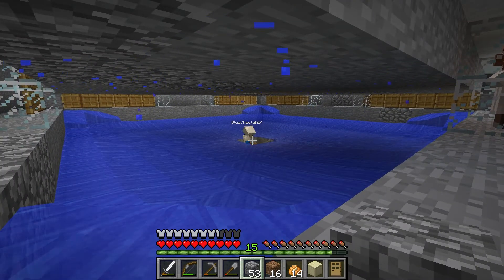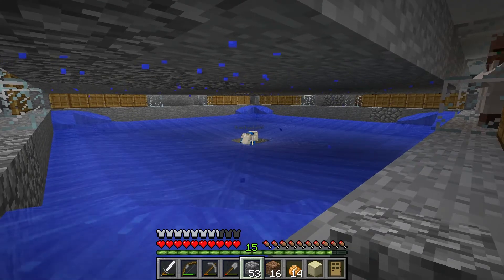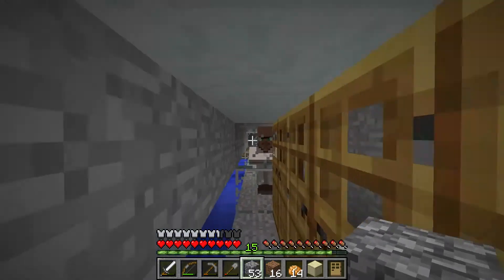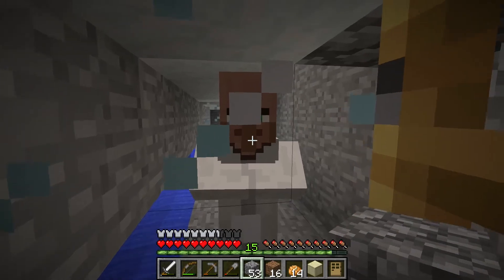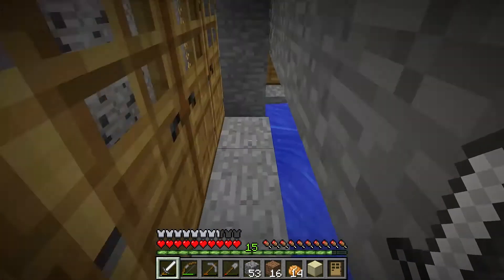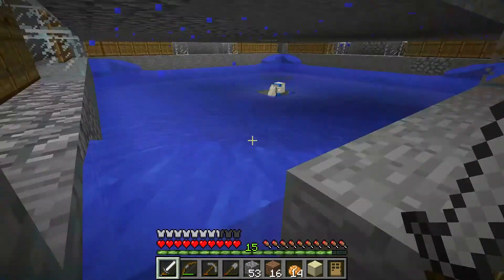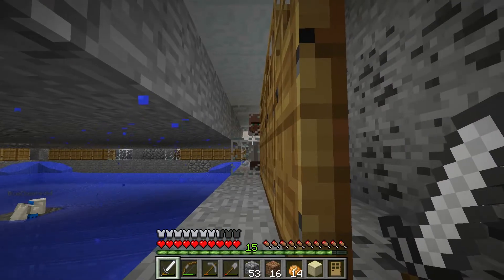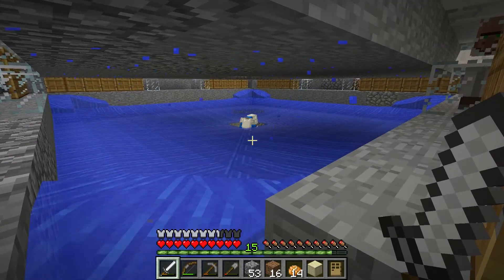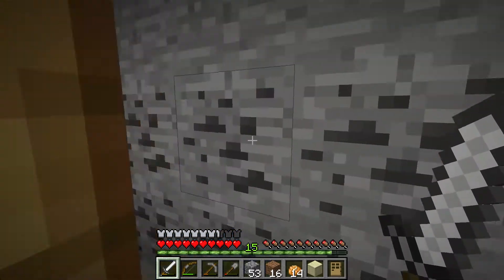We do already have one villager in here, so that guy is going to be number two and help breed these fellas. Cheetah still hasn't made it out - I'm starting to get a little worried. What's up? I haven't checked to see if this guy had any good trades, but one down. So once that other dude transforms into a villager we'll bring him on over and we'll see if they get breeding. We'll wait on that and I'll be right back with you when it's ready.